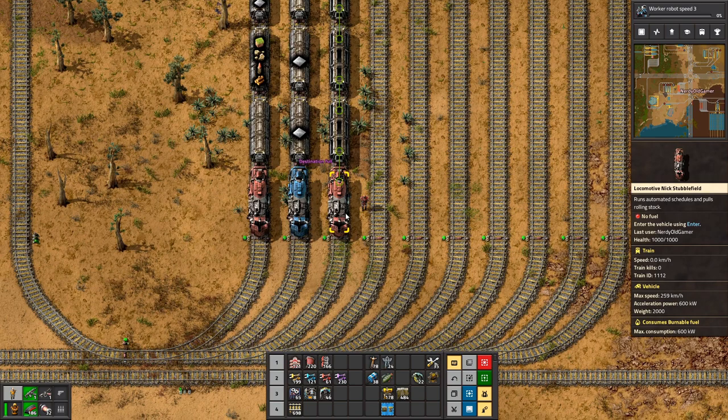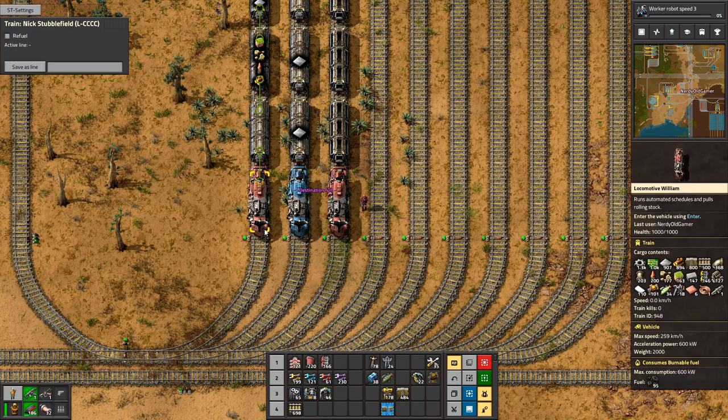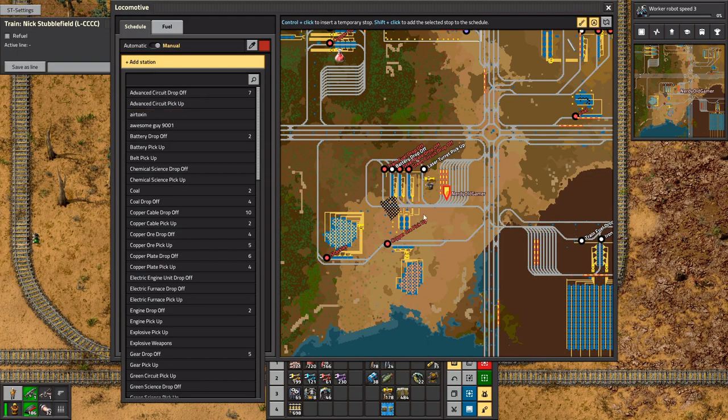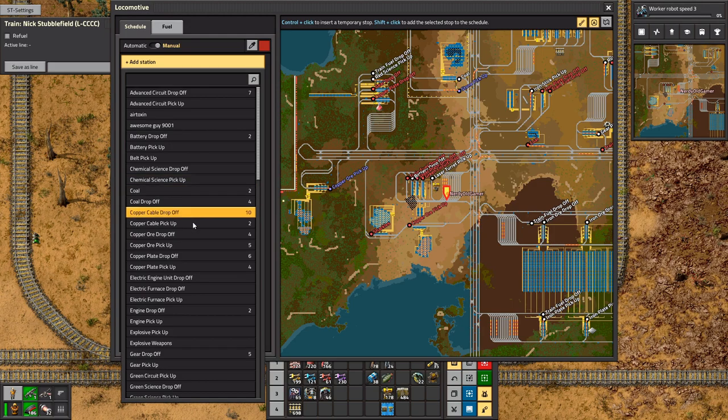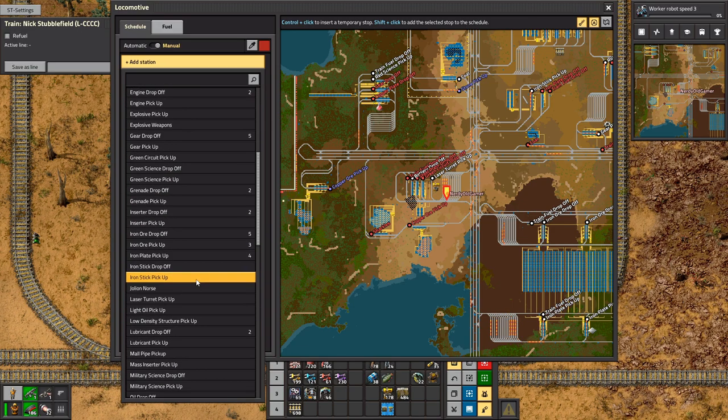Right, so there's a train — need some fuel. I need to set up an electric engine drop-off. Boom, there you go — a train will come here and just unload onto that one belt. I think one belt will be enough, we don't need a major station for that.